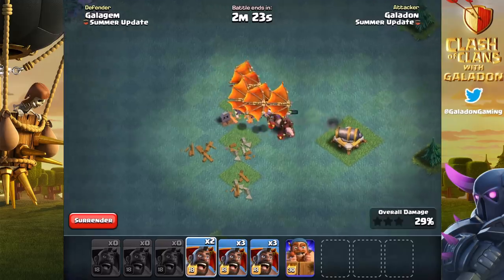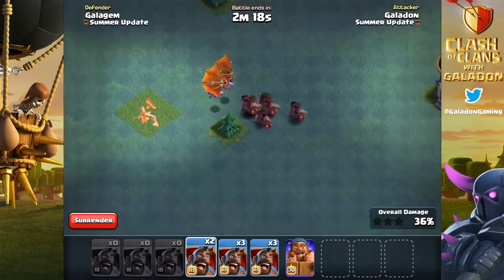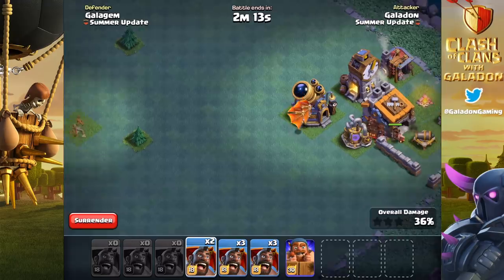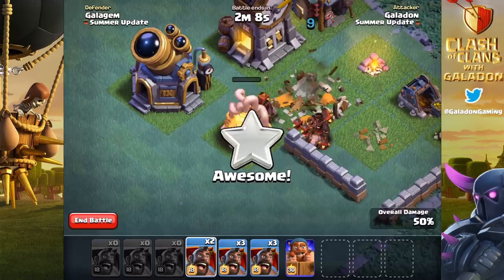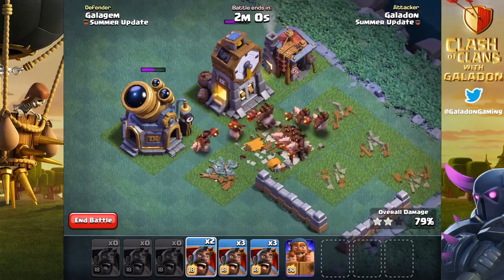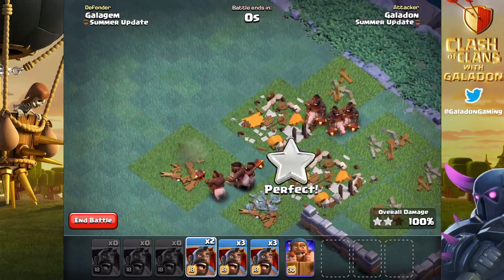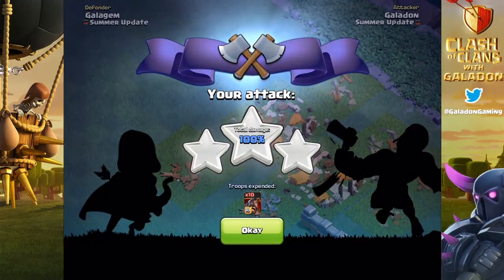The massive hog gliders easily wipe out the developer build base. To clarify the naming: hog rider versus hog glider — they start in the air, but they're not up there for long. If they land on a defense, they bring that strong stunning glide. Those hog riders and gliders put that developer build base to bed — though you could tell that wasn't a normal base design.